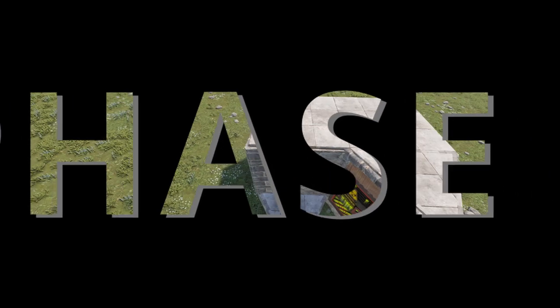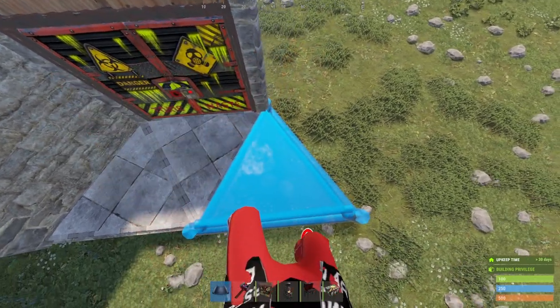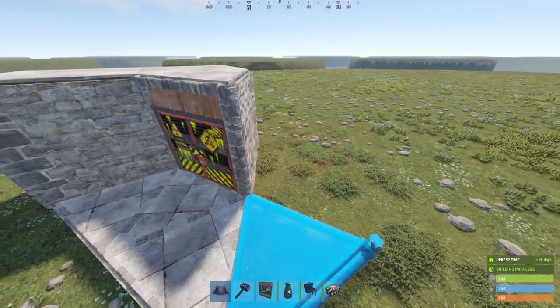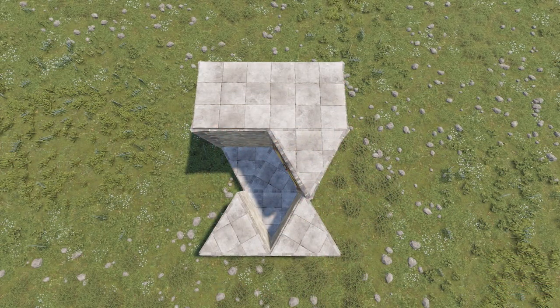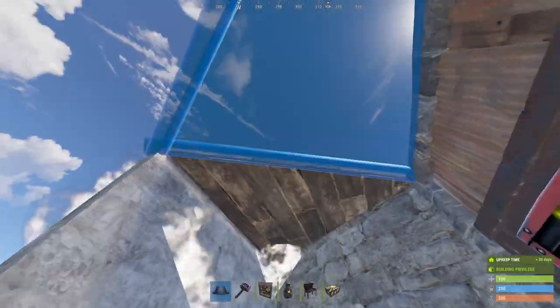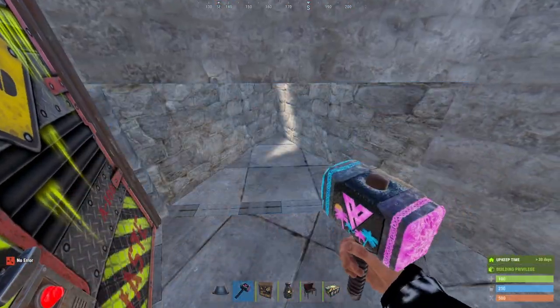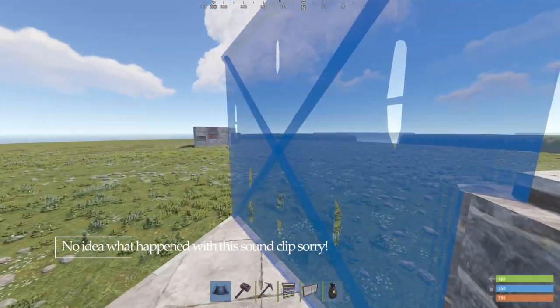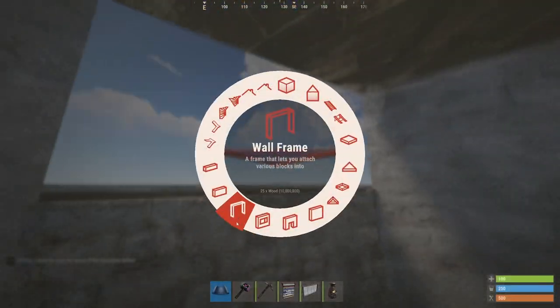To do so we're gonna start by creating the bunker entrance. Add two triangle foundations like this and then two lifted ones right here — it should look like this. Add some walls and a roof, then create the bunker by adding a half wall like this. Close it in with a couple of walls and a door. Remember to always make sure your walls are rotated correctly.